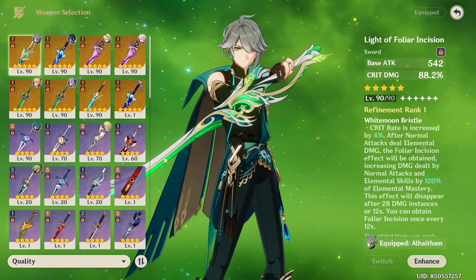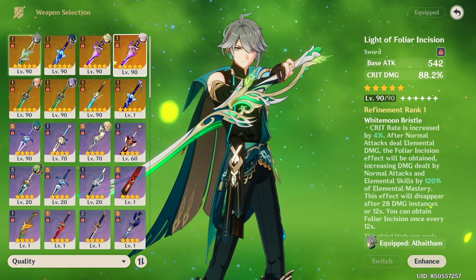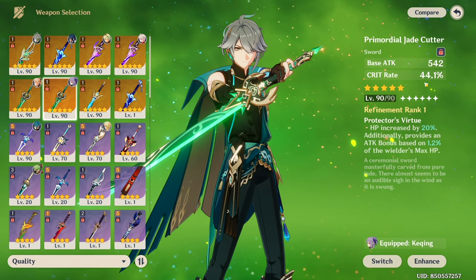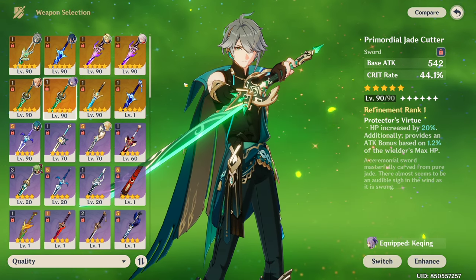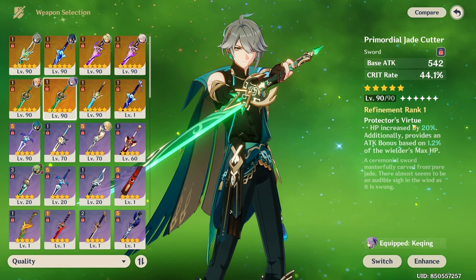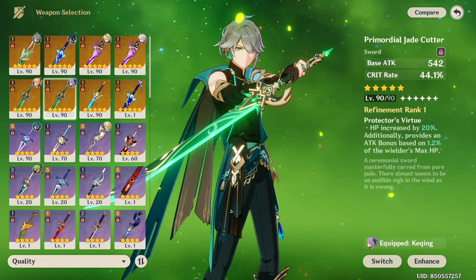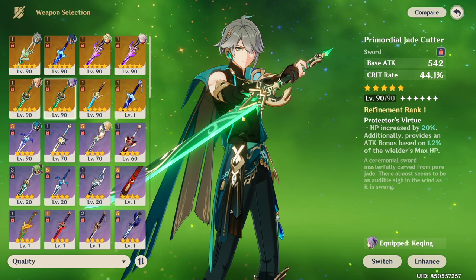But how good is it compared to other 5-star weapons? Because Folia mainly buffs elemental skill and normal attack damage, some other 5-star weapons will beat it out in terms of burst and charge attack damage. The easiest alternate recommendation would be the Primordial Jade Cutter. It has nearly the same crit value as the Folia, but instead of crit damage, it's crit rate. This is very useful because Al Haitham does not ascend with either crit stat, so having this weapon will satisfy his crit requirements as well as having an unconditional attack boost. This weapon is actually very competitive with Folia and even beats it in terms of Q damage. If you have the Jade Cutter, I do recommend just sticking to it and ignoring the Folia instead.